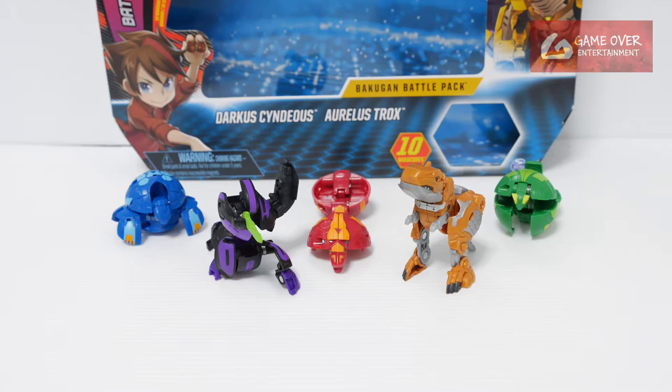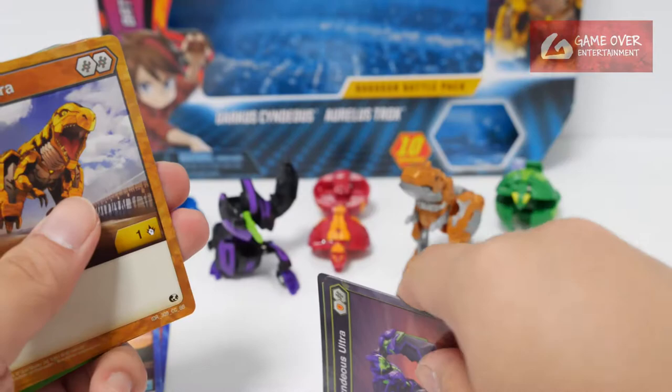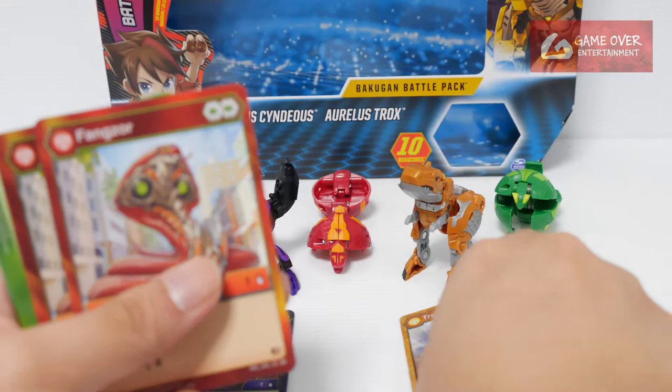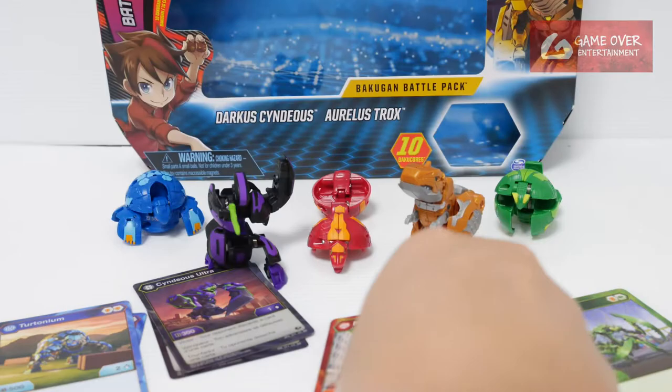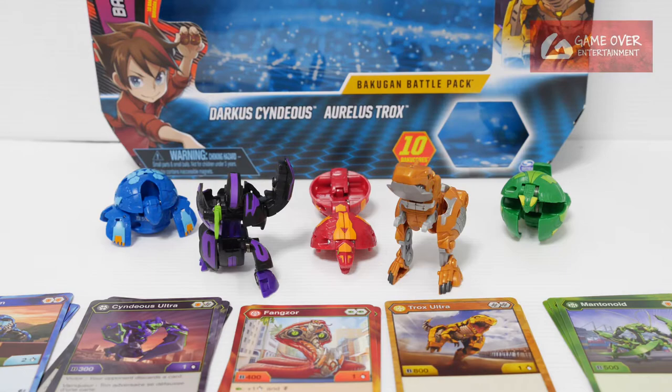This has been the battle pack for Darkus Cyndius and Oralus Trox. What did we get with this pack? We have Aqua Setonium, Ventus Mentanoid, Darkus Cyndius Ultra, Oralus Trox Ultra, and Pyrus Fangzor, together with their respective ability and flip cards. This has been the unboxing for the Bakugan Battle Pack. Thank you for watching — if you like this video, please click the like button and subscribe. See you in the next video. Thanks, bye!